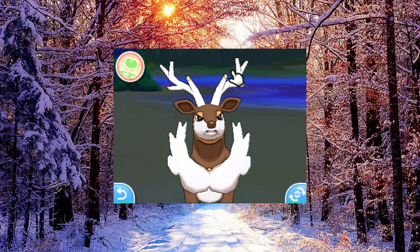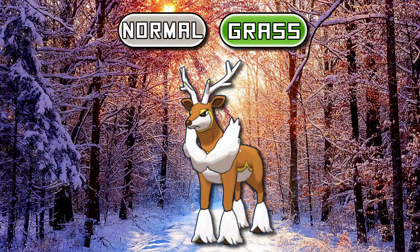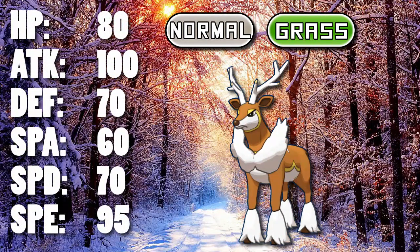First, let's consider what Sawsbuck did before Generation 7. It was introduced in Generation 5 with the unique Normal/Grass typing, which is actually really nice. It doesn't do much defensively, but it adds another STAB typing which complements Grass really nicely — you can hit most things for neutral damage with Normal type moves, and Rock types for super effective damage with Grass. Its stats are alright; it's got decent Speed and a usable Attack stat, although it has only mediocre bulk.